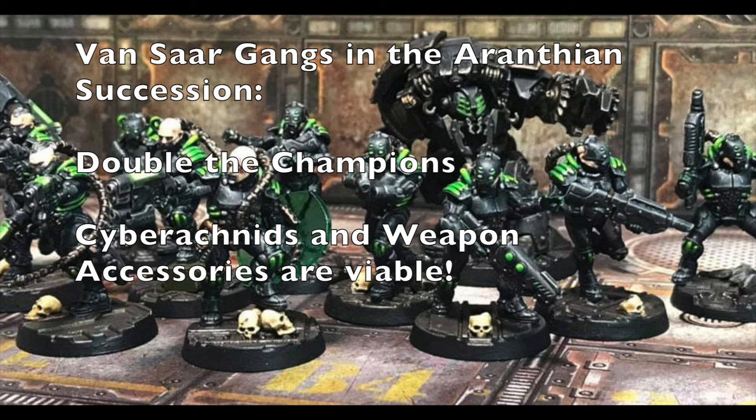Vansar gangs are actually quite heavy in adding weapon accessories such as suspensors for heavy weapons, infrasights, gun shrouds, and all kinds of different things they want to add to their weapons to make them more durable and better in combat — things like hotshot las packs and focusing crystals. Before, when you started a gang, you usually couldn't get those materials, but now you can. Another thing Vansar gangs have struggled with is that they're really points-heavy, so their gangs have usually been outnumbered but never outgunned because the firepower makes the difference. This kind of helps balance that a little bit more so you can have more fighters starting off right from the start.